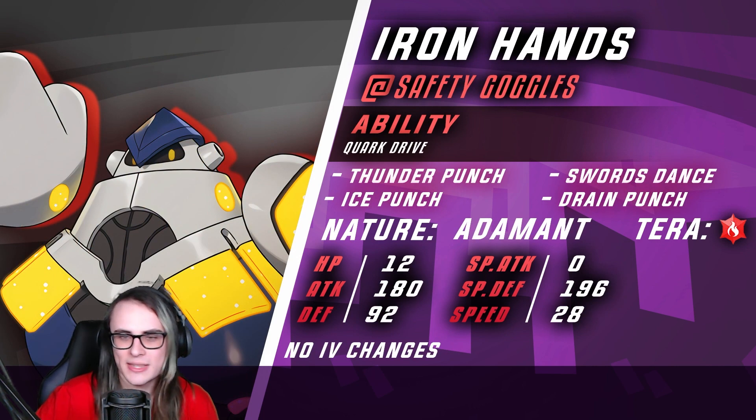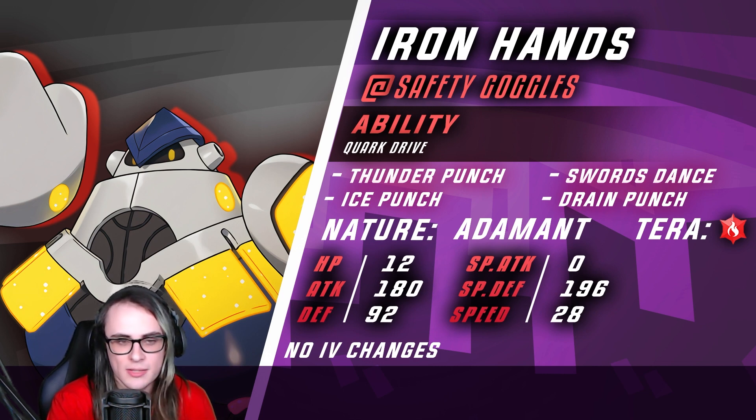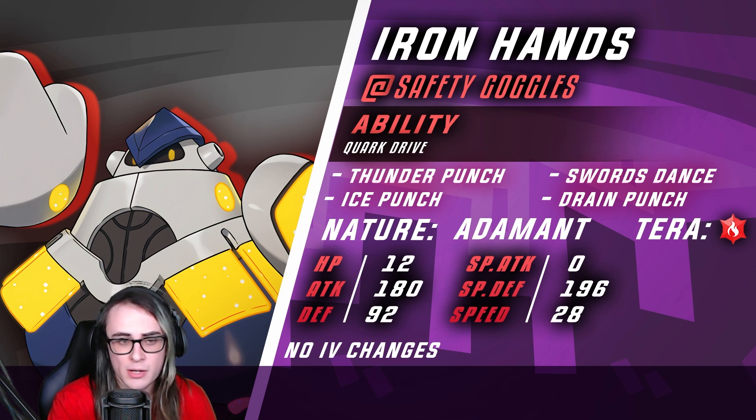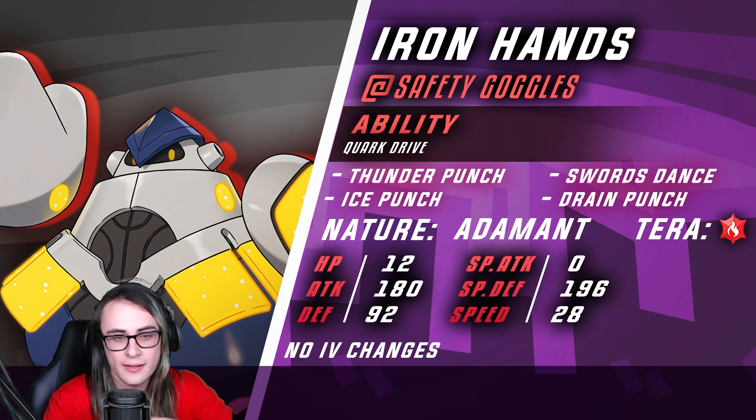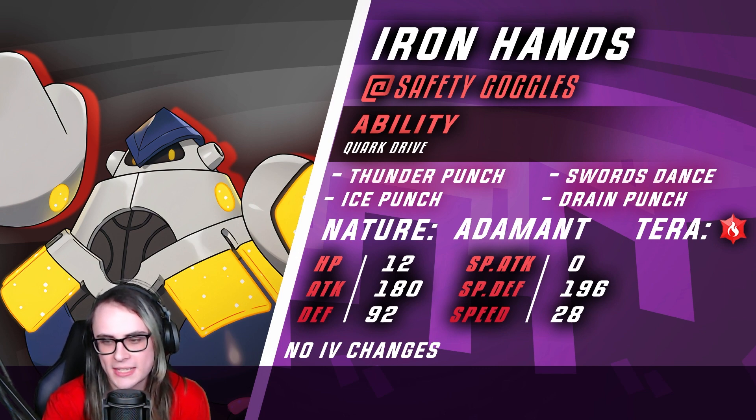We have Iron Hands with the Safety Goggles set — this is a set I ran on my team that I brought to Orlando. With 12 HP and 92 Sp. Def, this is great for surviving a Great Tusk Headlong Rush. Meanwhile with 12 HP and 196 Sp. Def, it's great for surviving After You Terra, for Iron Bundle Hydro Pump. With 28 speed it's just general speed creeping — stuff like Armarouge eye spam, or creeping anything that would run one speed tier over that. The 180 Attack is just to help break through teams as well as possible.